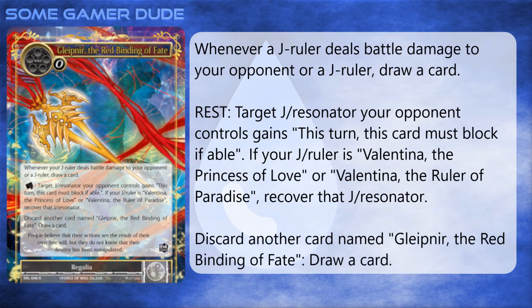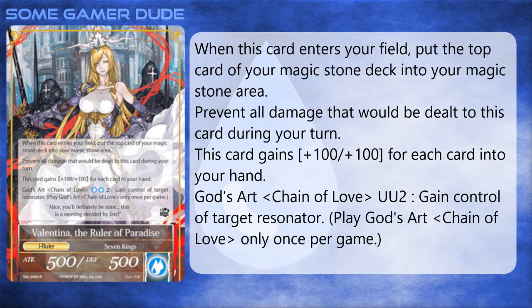This isn't the full image of Valentina though — she also has a regalia, Glifnir the Binding Red Fate. This card has three abilities: when your J-ruler does direct damage or damages a J-ruler, draw a card; you can tap it to force a unit to block, but if your ruler is Valentina you can use this against rested J-rulers and resonators, forcing them to become recovered; and finally you can pitch an additional copy to draw a card. This doesn't really make her any better though — the effect to draw cards is somewhat helpful in theory, but it's not going to happen enough to make a difference.